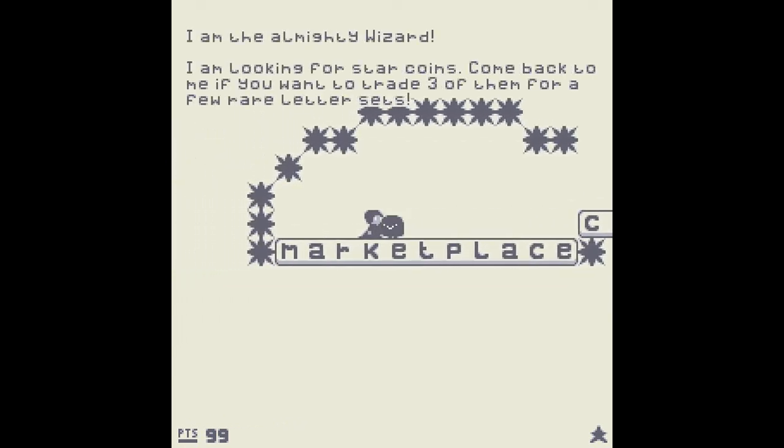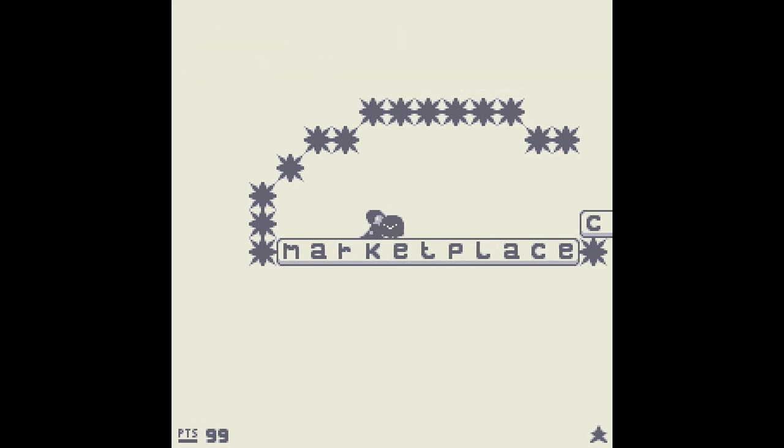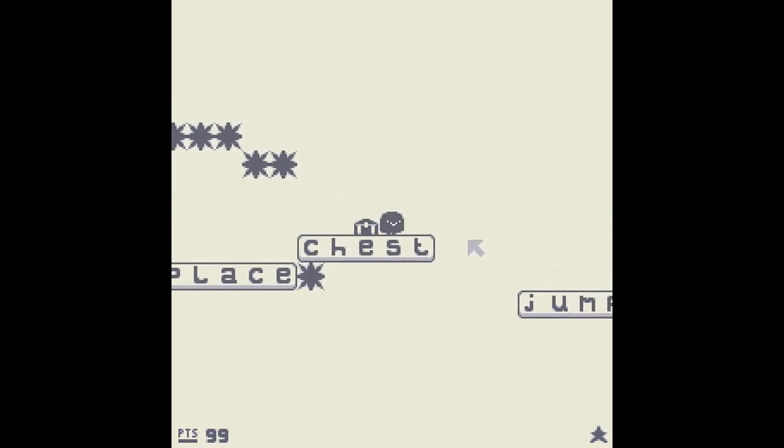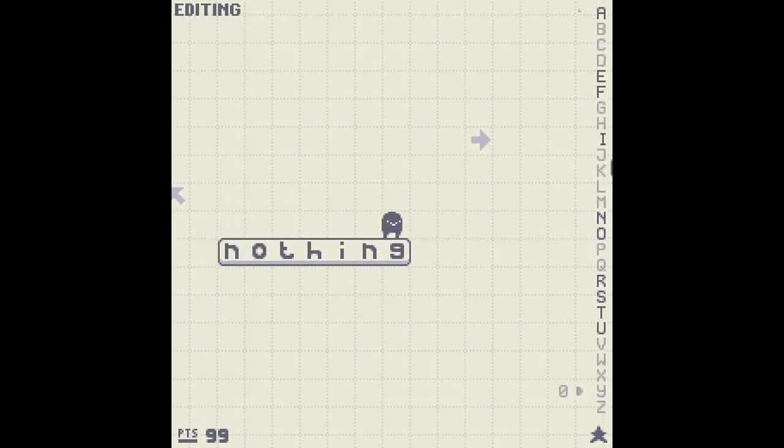I am the almighty wizard. I'm looking for star coins — come back to me if you have three of them, for a rare letter session. We need to go into editing mode. We can make some letters, some words. Like... F, or maybe I, or S, T. That's the word 'first.' I'm not sure what type of words we're allowed to put. It's a very interesting concept though.